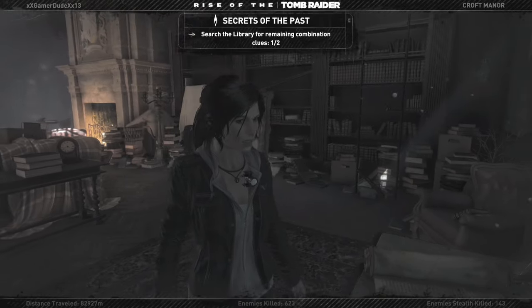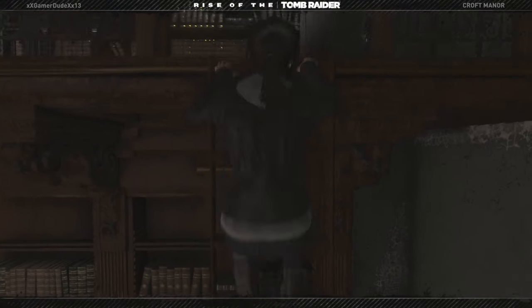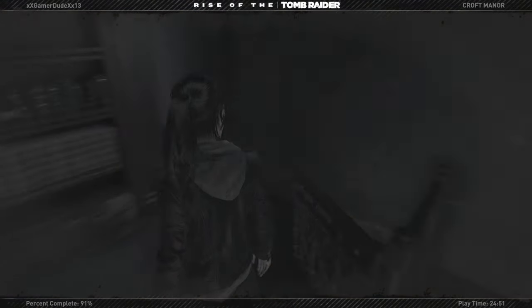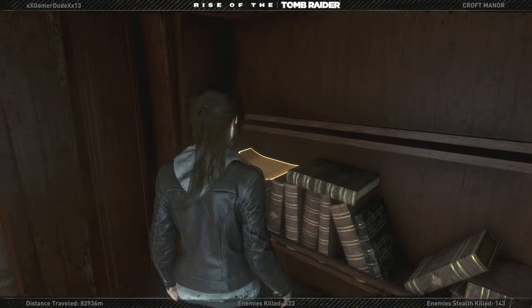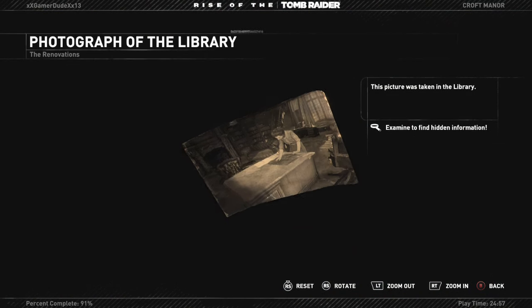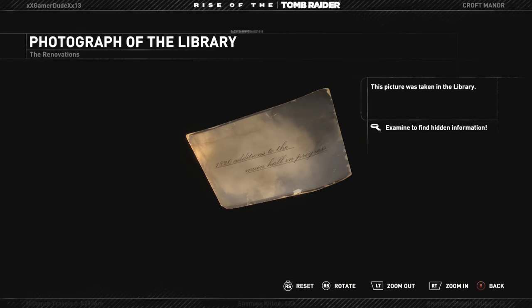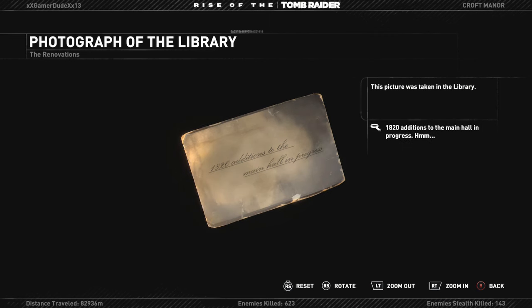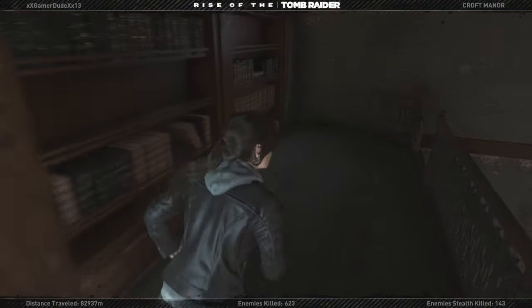We're going to go up this ladder here and there might be something up here. Yes, there is. This picture was taken in the library. On the back — '1820, additions to the main hall in progress.' That's definitely a huge clue right there at the back of the ladder.